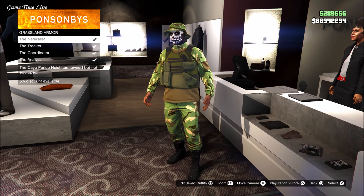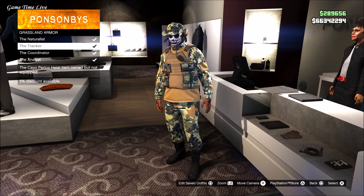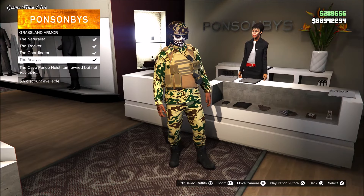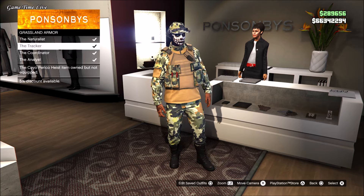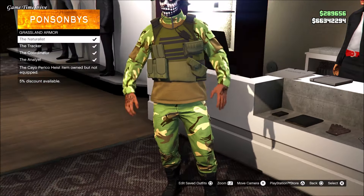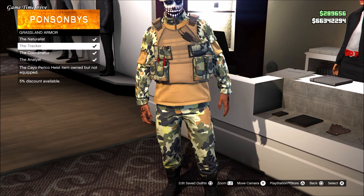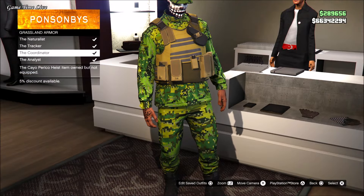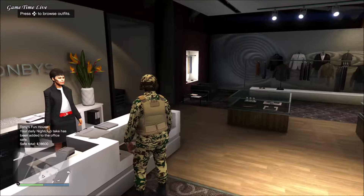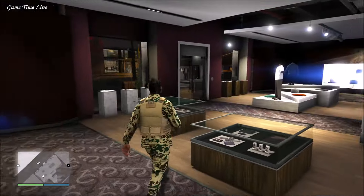If you have everything set for the two-console glitch, you can now start making these pouches. Make sure to clear slot number one and slot number two, as that works the easiest. Then go over to the front desk, go to the Cayo Perico outfits, then to Grassland Armor, and choose any of these four outfits with the style of utility pouches that you want. Save that on slot number one as your C1.